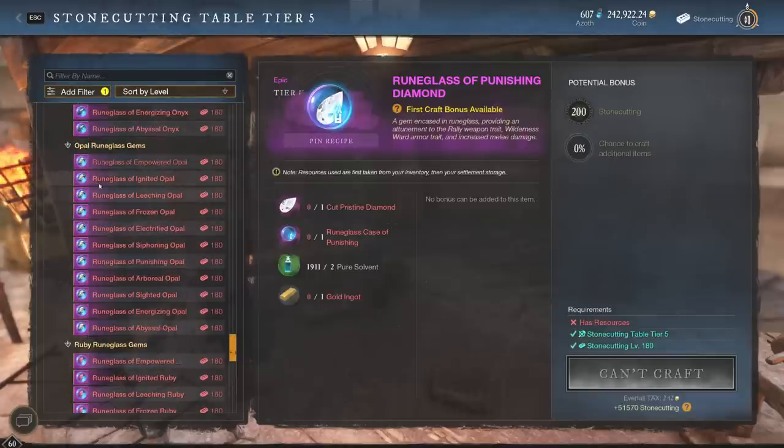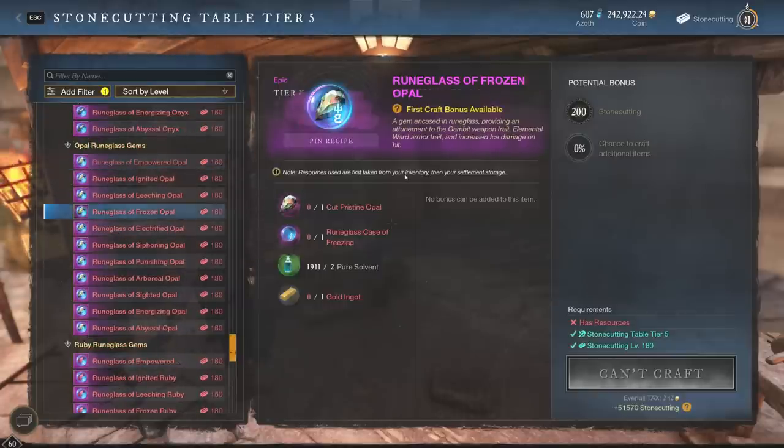The first one is going to be the Opal, because everybody loves the Opal. It basically gives you that enhancement of damage when you don't have full stamina, and everybody doesn't have full stamina most of the time in PvP. So let's take a look.